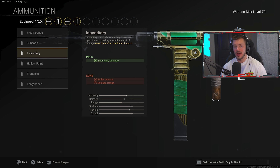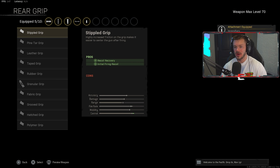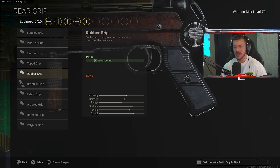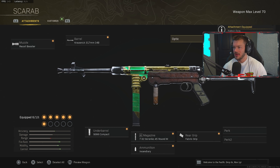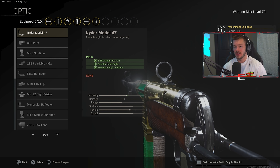Incendiary is super annoying to get hit with but really, really good. If it gets nerfed, run Frangible or something else, but for right now run Incendiary alongside that magazine. In the rear grip section, we're putting on the Fabric Grip for ADS speed, sprint-to-fire speed, and hip fire accuracy. I absolutely love the Fabric Grip on this gun.